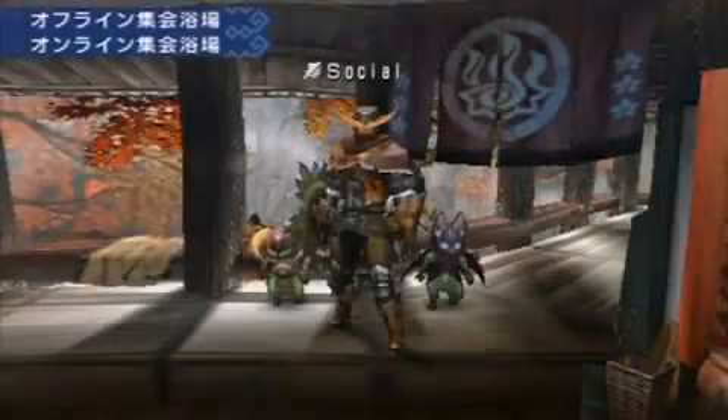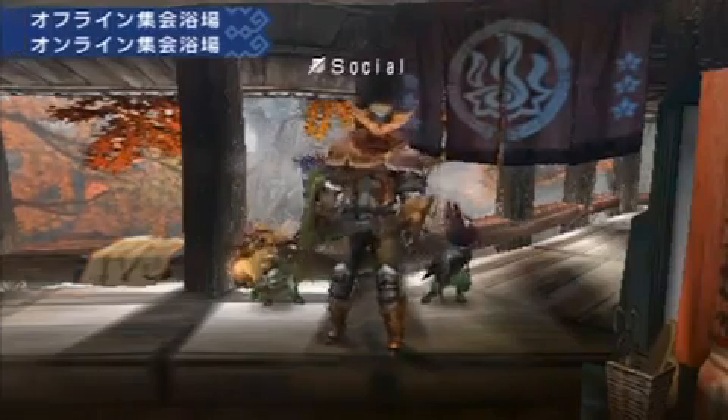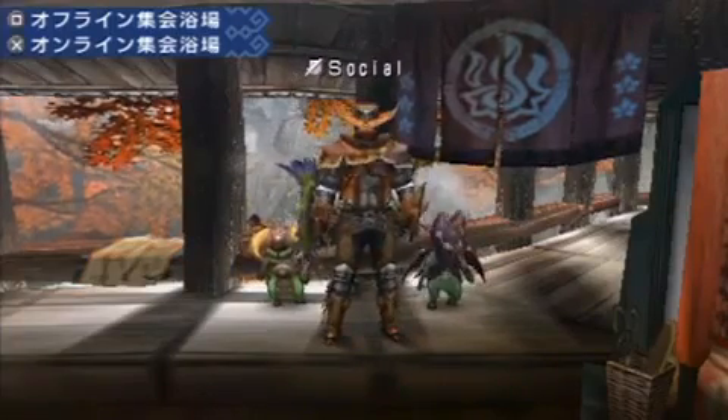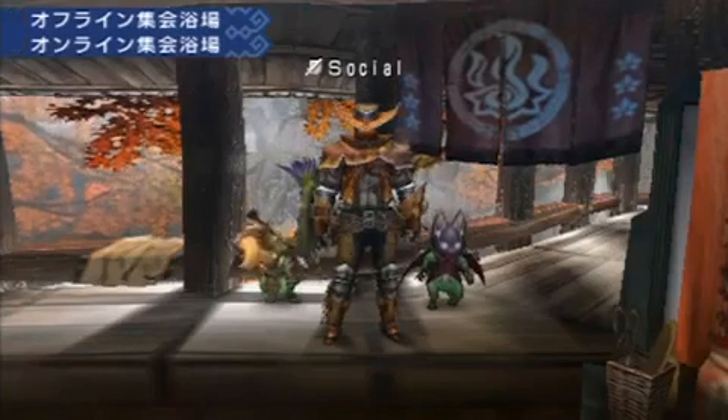There are two different types of guild halls. The first is the offline guild hall, which lets you bring two cats with you on a quest. The second will take you to the online guild hall, and you'll still be able to bring one cat. And if you're only grouped with one other hunter, both of you will bring your cats with you on the quest, so you'll still have a full group. But if you have three or more hunters, there will be no cats available.